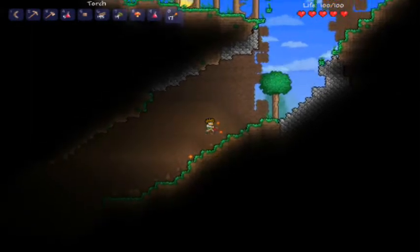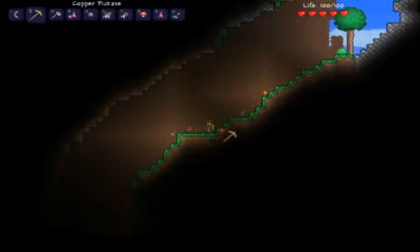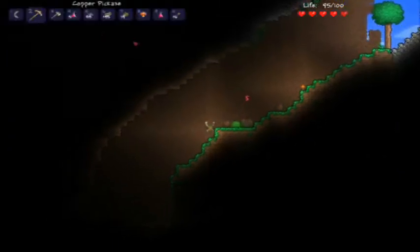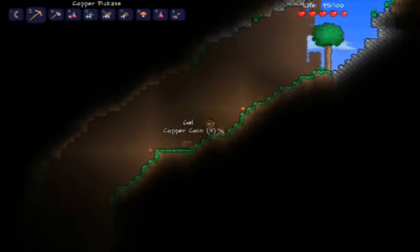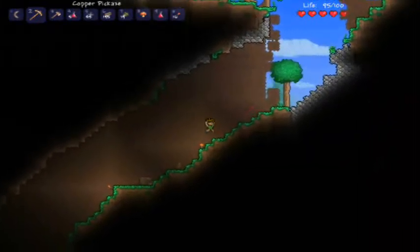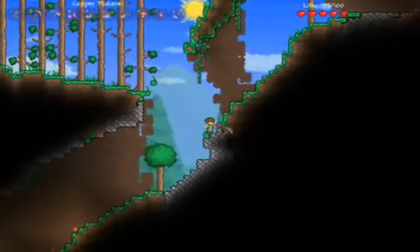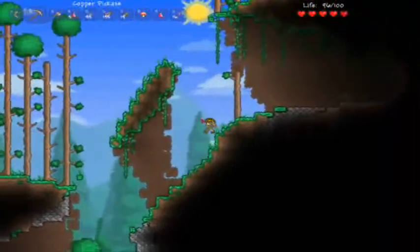There's another chest. I need to get a hammer so I can take these chests in a minute. But right now, I can't even get out of here, can I? Well, that's a problem.